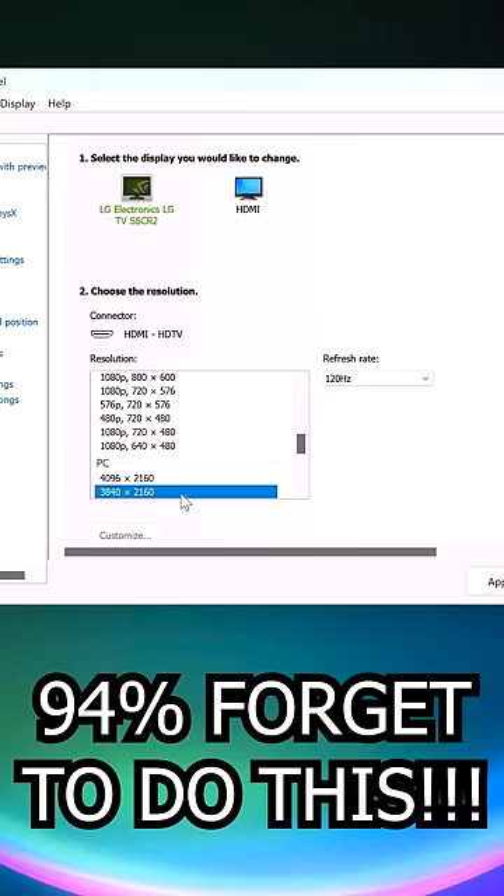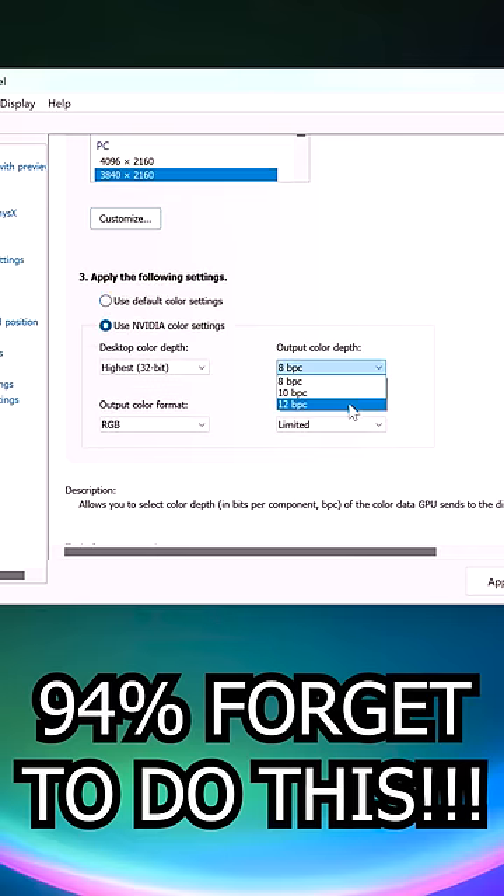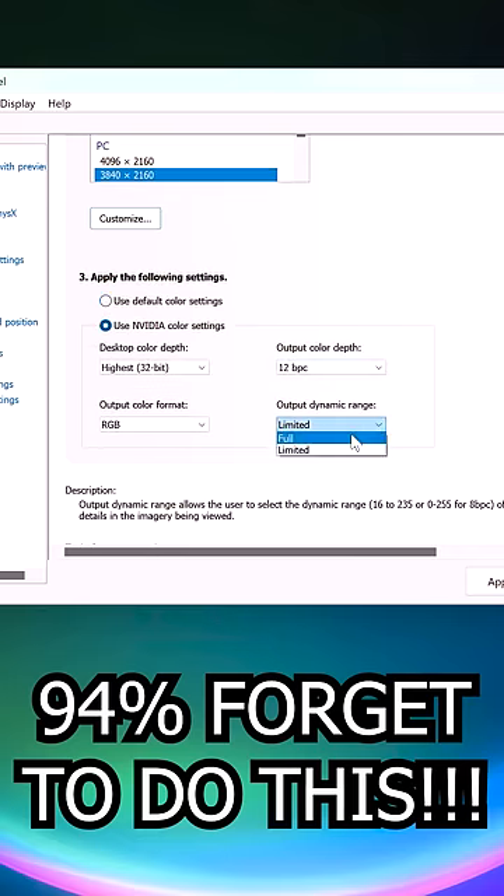First, go to Change Resolution, ensure your maximum native resolution is selected, set your frame rate to the max available, and then after checking Use NVIDIA Color Settings, max out your color depth and set your dynamic range to full, and hit Apply.